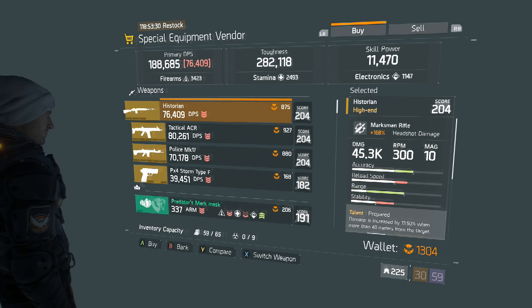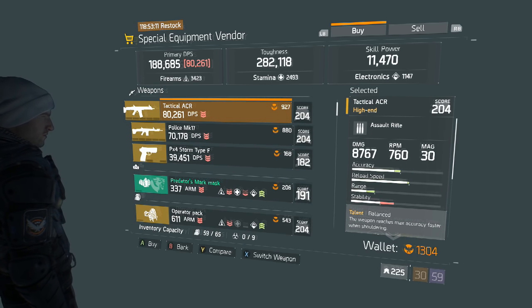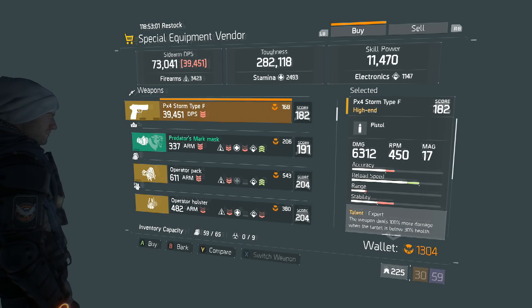Take a look at that headshot damage on the Historia — I like it. Like I said before, the Historia isn't that great, but it's far from a bad marksman's rifle. I used a 163 God-rolled M1A and went to this, and it was definitely a huge improvement. So if you don't have a 204 marksman rifle, I wouldn't hesitate to get this until that God roll comes along. Let's go over everything quickly. The Historia M1A is 204 gear score and 875 Phoenix credits. The Tactical ACR is also 204 for 927 Phoenix credits. And our last 204 weapon is the Police MK17, which will set you back 880 credits. Our 182 weapon for the week is a sidearm, and it's not even worth mentioning because they've already sold a few 204 sidearms by now, so why downgrade?